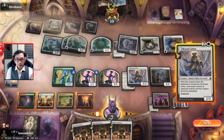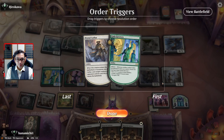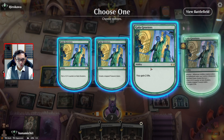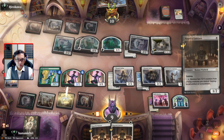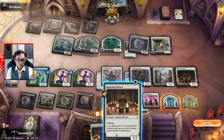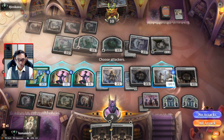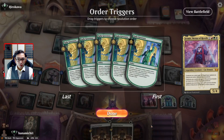Who do we get rid of? I think we get rid of one of their blockers. We'll just get rid of our angel. We're gonna eventually get all the triggers anyway. All out attack - five attacks, this is done. Once they saw Jetmir they knew the game was over.